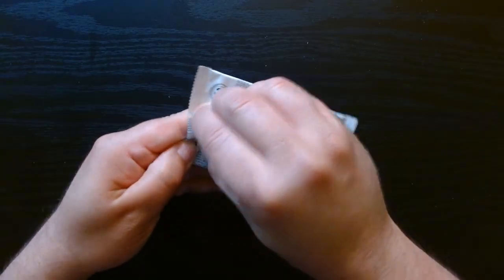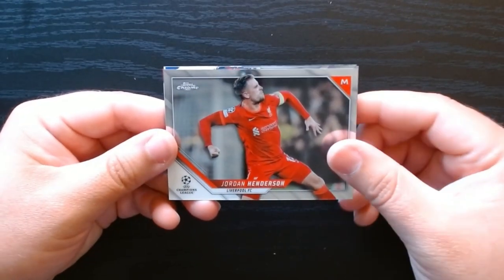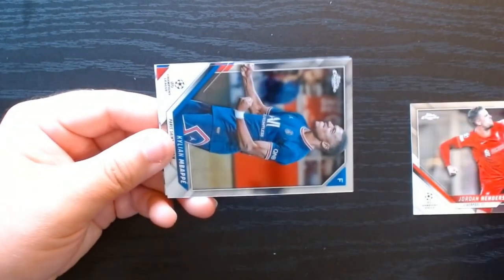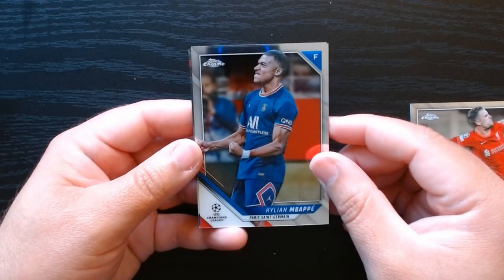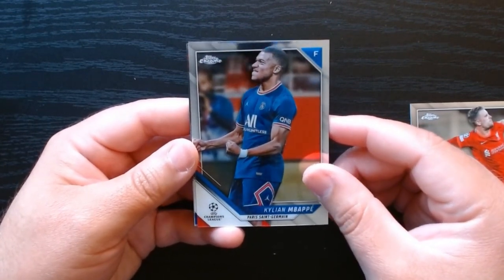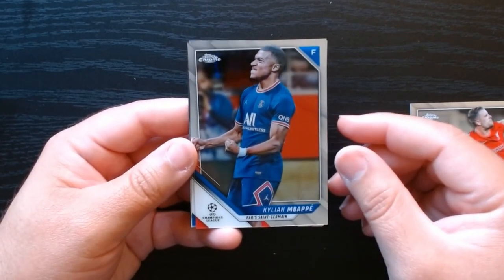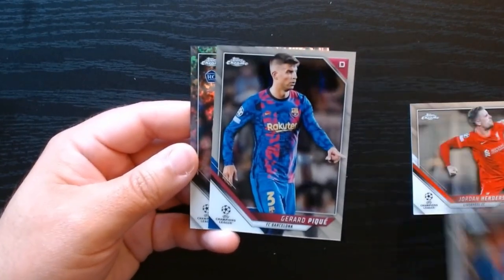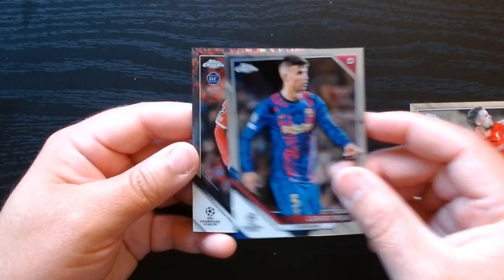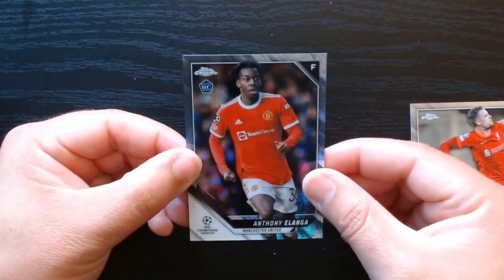First pack, here we go. We got a Jordan Henderson to start — Liverpool midfielder — hey, we'll take it. And an Mbappe base! I don't care if it's just a base, we will take a Kilian Mbappe any day. That is a nice Gerard PK. We're getting some good guys here.